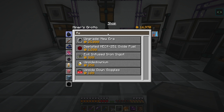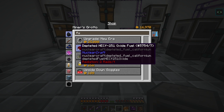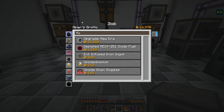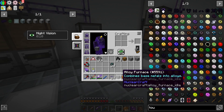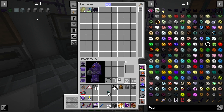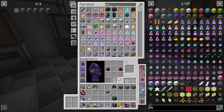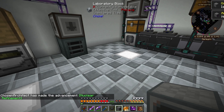Looking inside, I noticed there is depleted HECF oxide — that's californium, the top-tier fuel in this pack. It's very expensive but can generate tons of power. What I'm working toward right now is an isotope separator. I think we can actually make it at this point — yes, I can make that. I need some basic plates and — isotope separator, voila! Let's also get a point and give this thing some power.